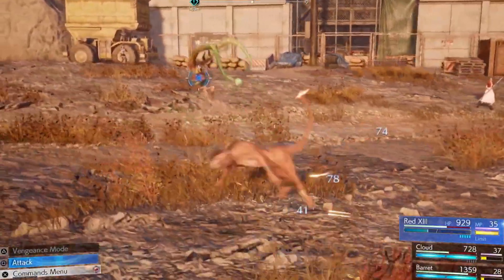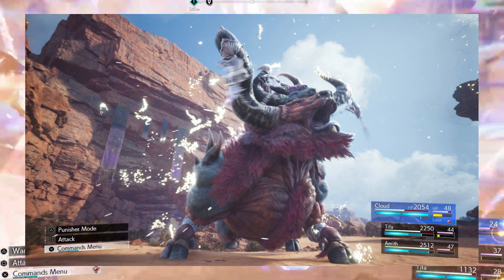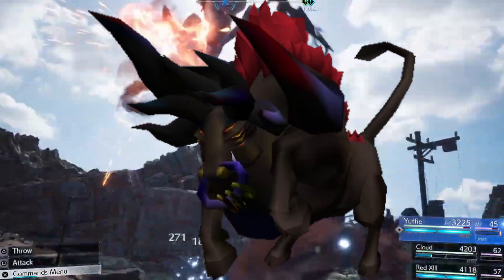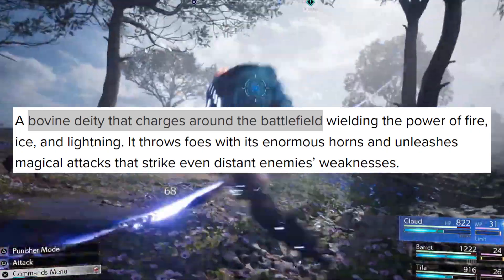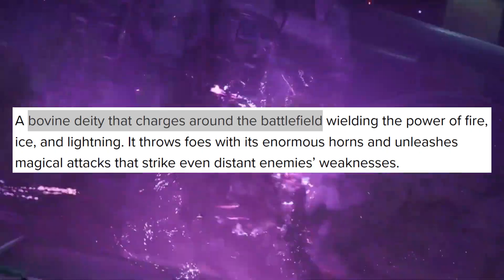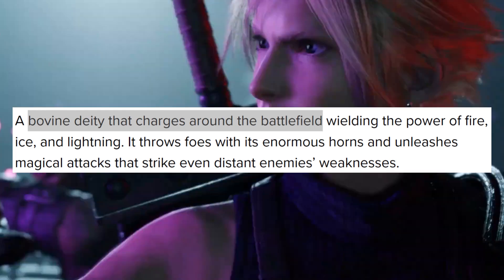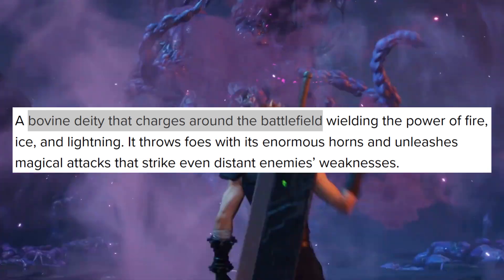We also got more of an insight into Kujata, a summon which featured in the original Final Fantasy VII but not in Remake, which is described as a bovine deity that charges around the battlefield wielding the power of fire, ice and lightning, and which can throw enemies with its enormous horns while unleashing magical attacks that capitalise on their weaknesses.